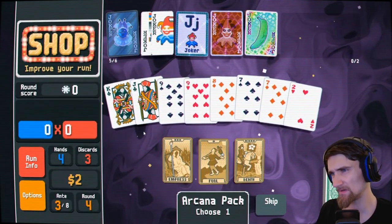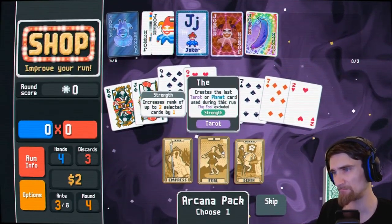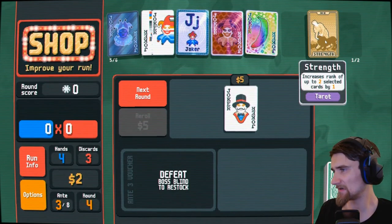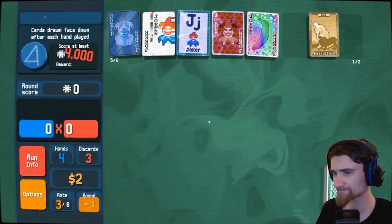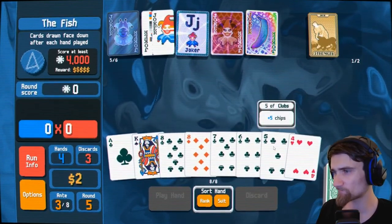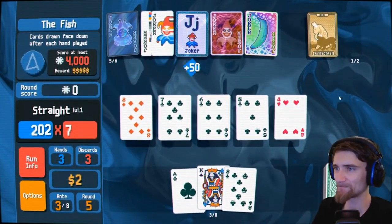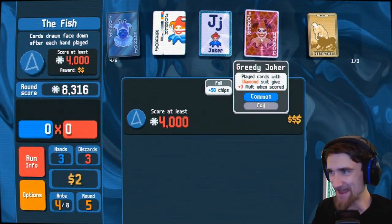I've only got two nines — I'm going to increase them both by one. Whenever I see a nine I'm going to have to use that thing. I'll be dumb not to play that. I wanted to play the diamond for the mult. I got plus zero mult and still made it. Don't die banana — my lifeline banana is dead.